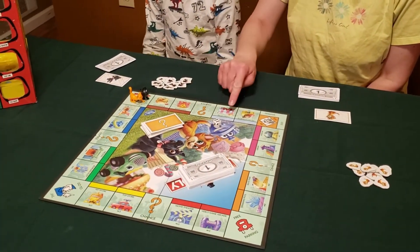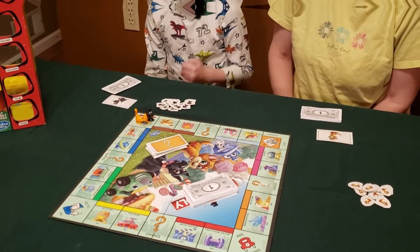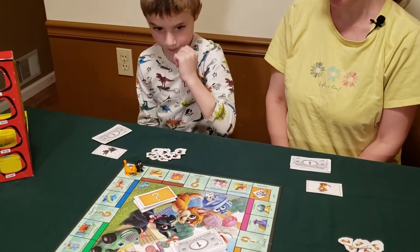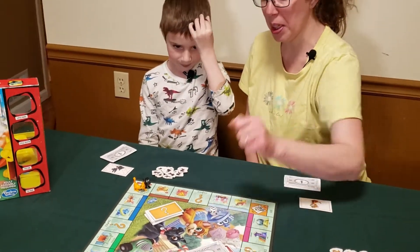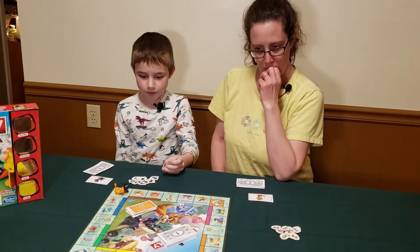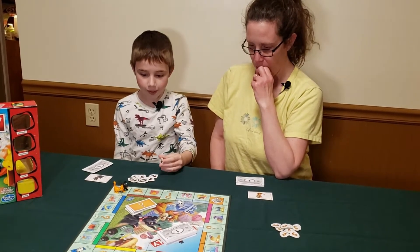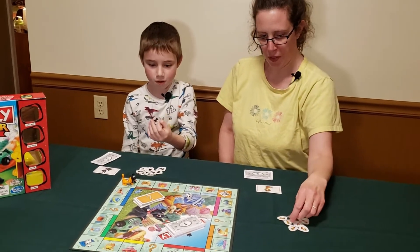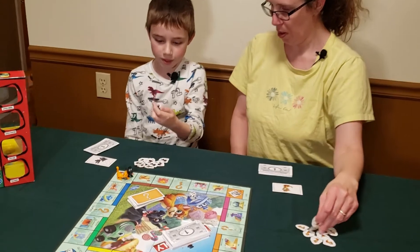So we're trying to buy property as we go around the game board. And you add the payment to the bank. So the money we pay for the property needs to go to the bank. And then when you buy them, you have to put down these chips so they know that you own it.